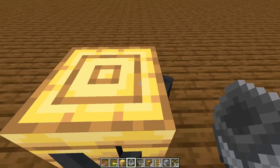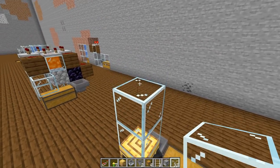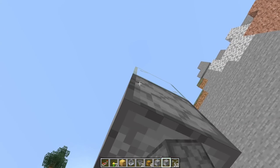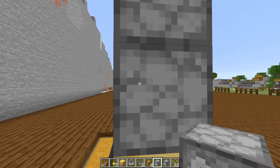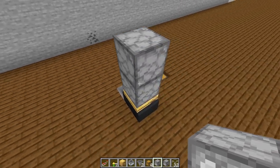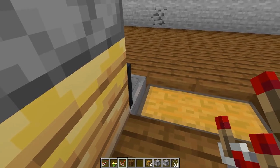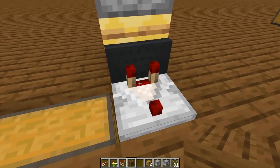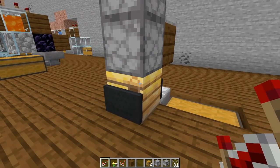Straighten out the minecart if needed, then remove the temporary blocks — you should be able to walk around all four sides without getting bumped. Build up three temporary blocks, remove the two underneath the third, and place your dropper facing down into the bees nest, then your dispenser. Remove the top block. On top of the hopper, place a comparator with a solid block above it and a repeater on top of that block.